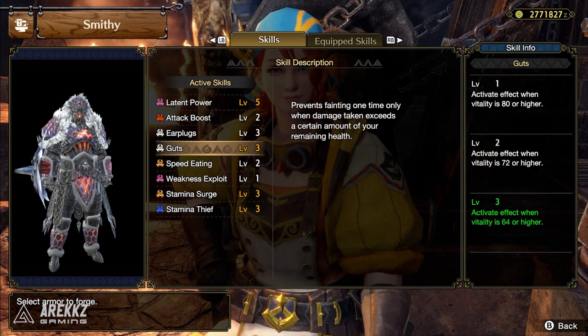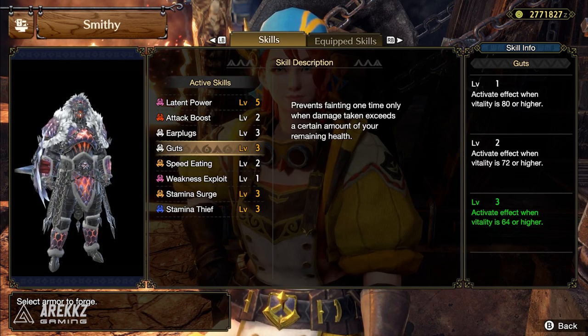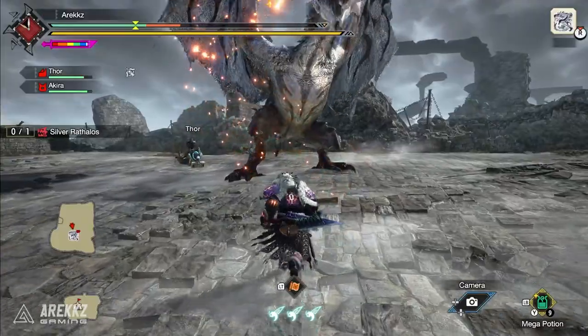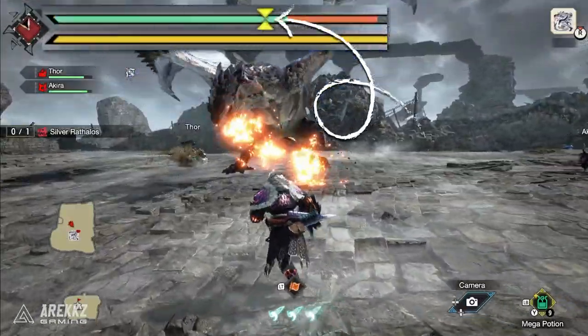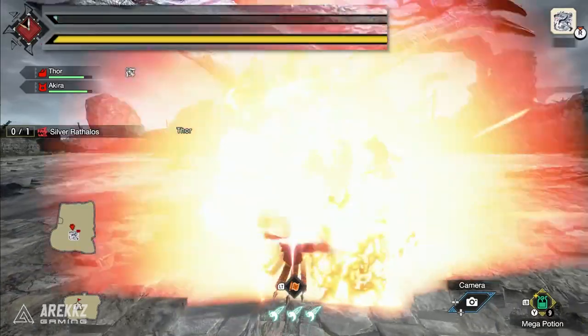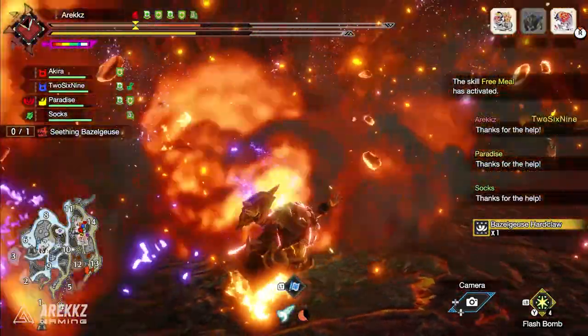The main skill for this set is Guts. This prevents fainting one time only when damage taken exceeds a certain amount of your remaining health. If you guys have used this in previous games before, it is very similar and comparable to Moxie. So definitely very useful in some of the new fights.